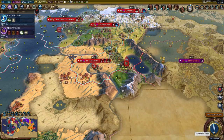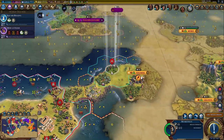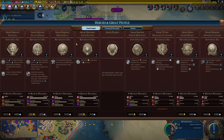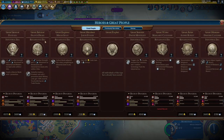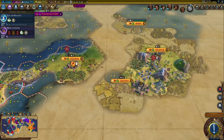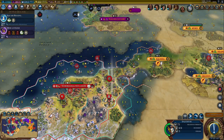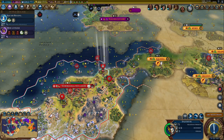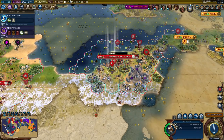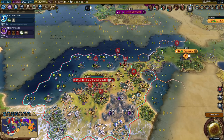I'll need some production and population in here in order to build Petra in a reasonable time frame. Unless I can get an engineer who will boost my wonder production - that's not the next one, maybe the one after that. It might be worth saving up faith for that, to get an engineer who would complete Petra for me. Because that will be an amazing Petra - that's like 15 desert hills, some of them with bonus resources. I want it for sure.